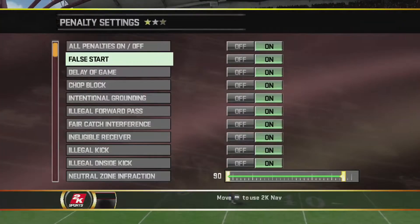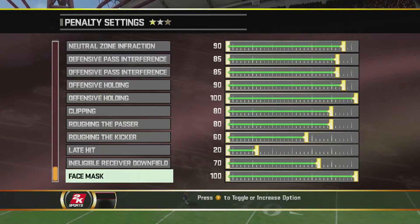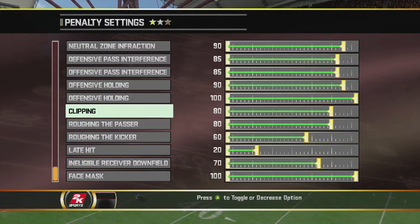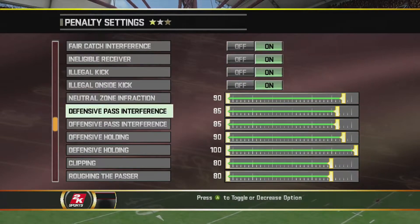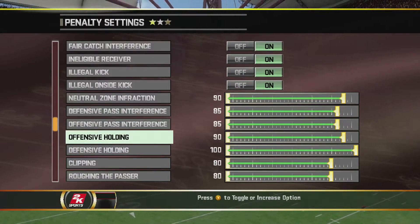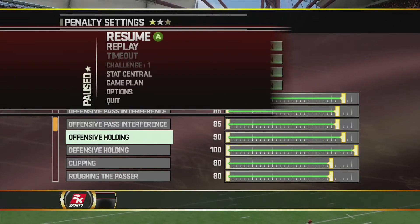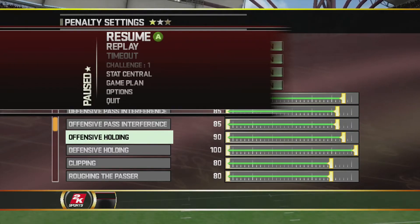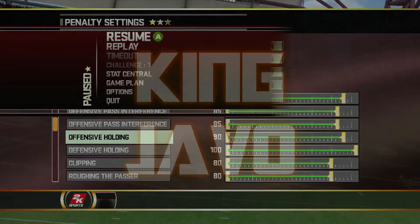I'm not getting any penalties and that's what I need to figure out — how to get more penalties. My penalty sliders are set pretty high: 90, 85, 85, 90, 100, 80, 80, 60, 20. I find that clipping shows up a lot if I set it higher than that, same with ineligible receiver downfield. Offensive holding I brought down from 100 to 90. I'll keep tweaking as we go. Till next time guys — thanks for watching, like the video, leave me your comments, take care, peace.